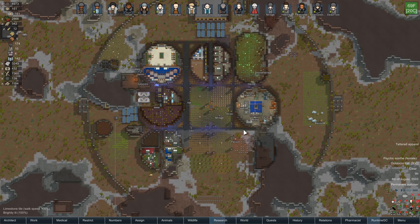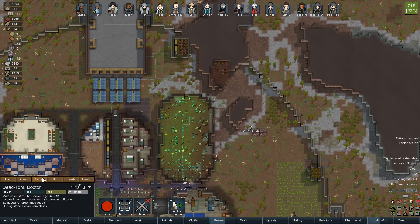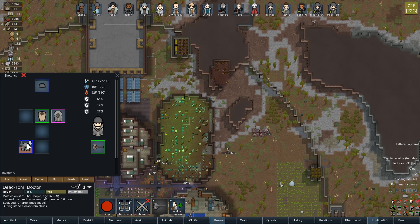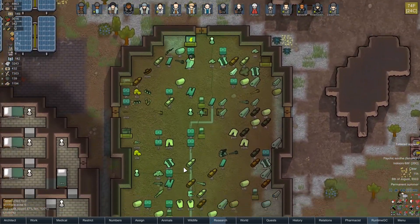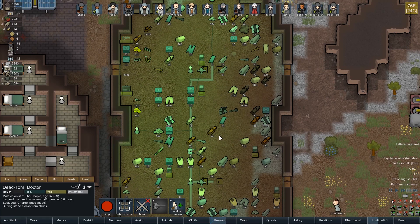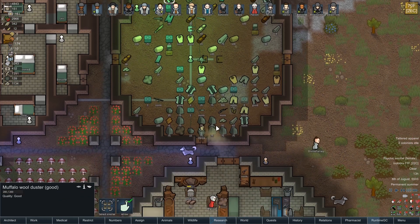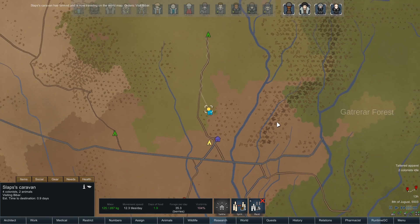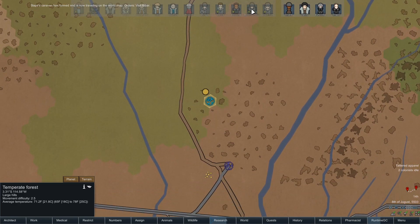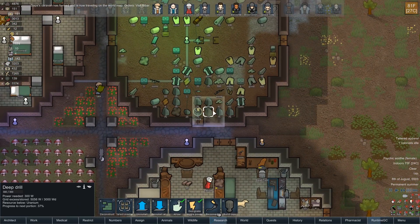We'll build up this caravan and take it out. Dead Tom, you've got some tattered flak pants. Pretty soon you should take that off and wear some non-flak pants, of which we have plenty sitting around. Steve, are we done with this uranium? Okay, they're traveling to the site. I'd like to get some resources that are not uranium out of the ground too — that would be swell.